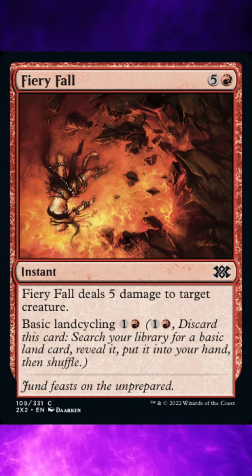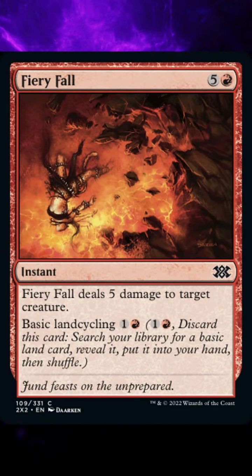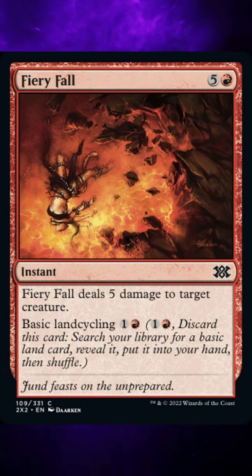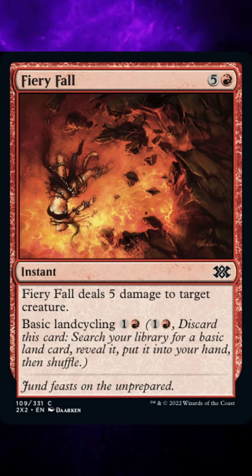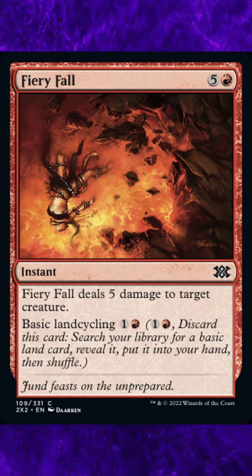There are currently four rulings against this card from Wizards of the Coast. Ruling 1: Unlike the normal cycling ability, basic land cycling doesn't allow you to draw a card. Instead, it lets you search your library for a basic land card. You don't choose the type of basic land card you'll find until you've performed the search. After you choose a basic land card in your library, you reveal it, put it into your hand, then shuffle your library.